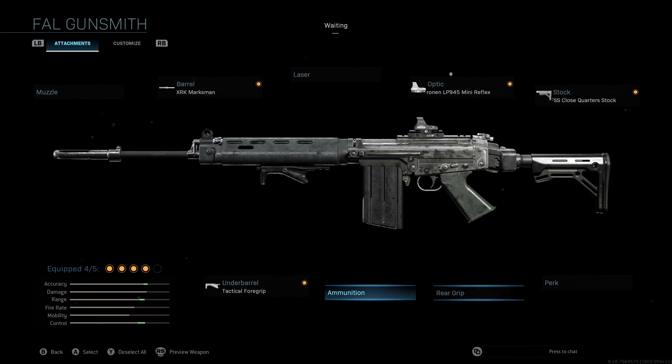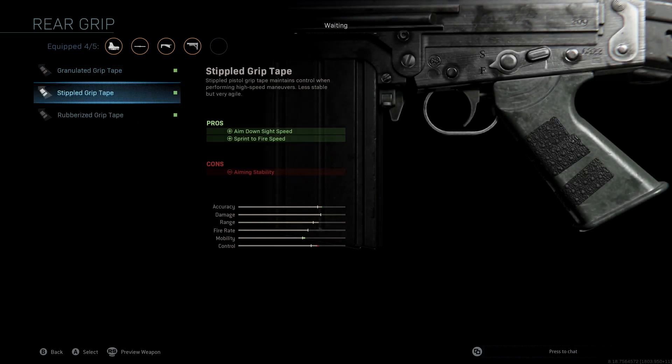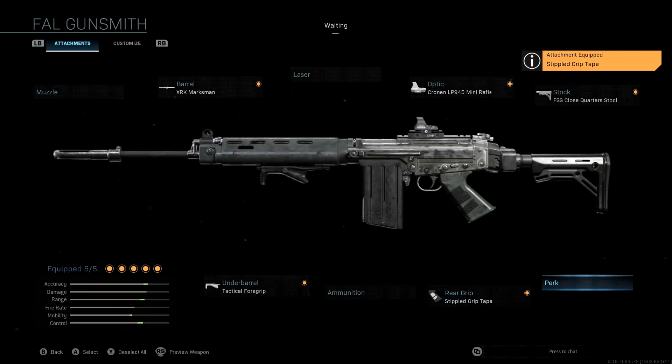We're not running any extra ammunition — I don't think it's necessary with the FAL. Last but not least, the rear grip is the Stippled Grip Tape, which improves aim down sight speed and gives us sprint-to-fire speed as a bonus. Being able to start shooting first is really useful in any situation. I'll give you guys one last look at all the stats and attachments for this class setup.